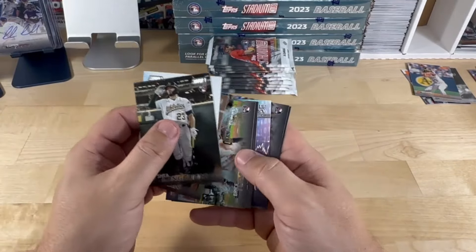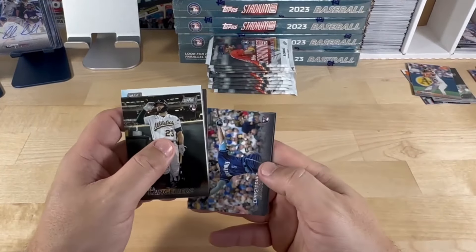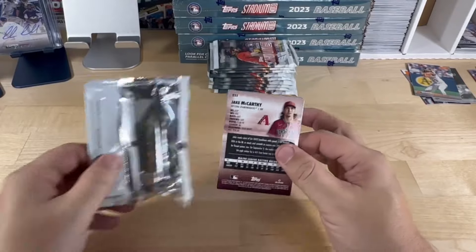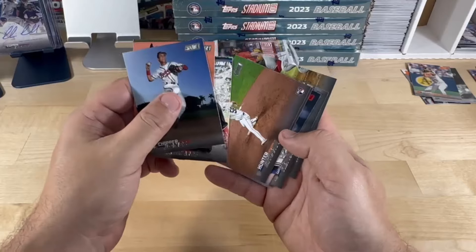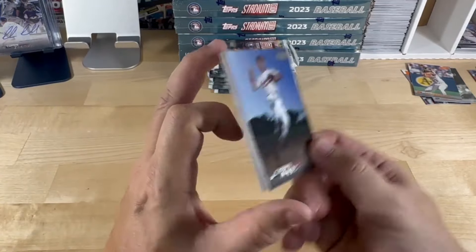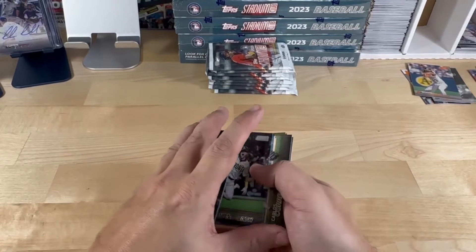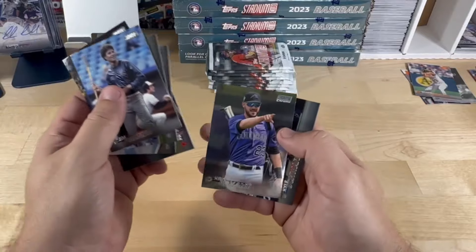Buxton. Rod Carew, Chief Fantasy of Bryce Harper — he looks happy. Morrell and Bryson Stott with the celebration pour going over him. Seems like we've got a bunch of those in the set this year. Chipper Jones, Abrams, Corbin Burns excited in red. Jim Palmer — first time coming across Palmer. Is there any redemptions in these boxes? Chrome of Chris Bryant.